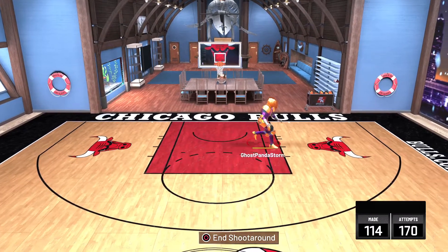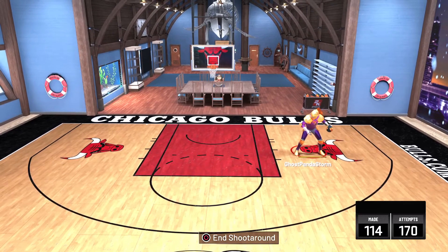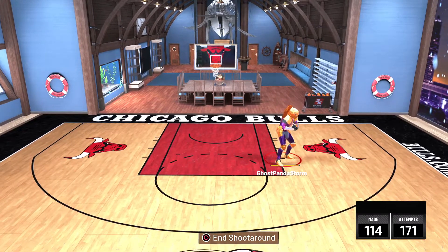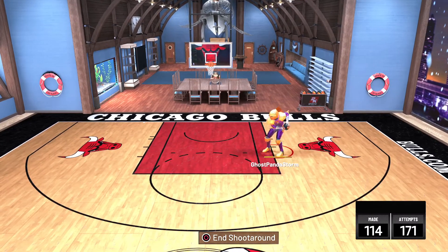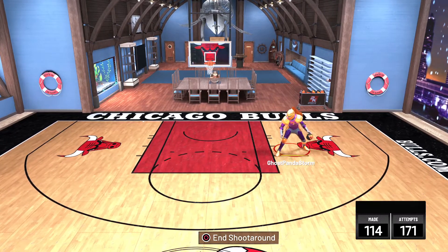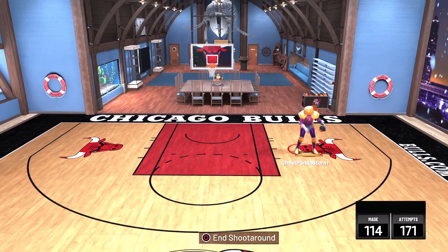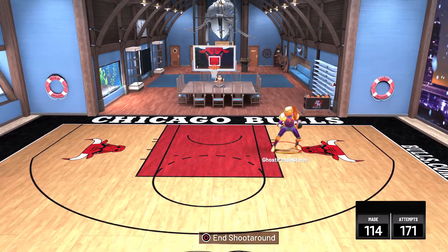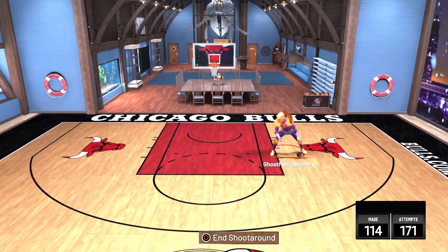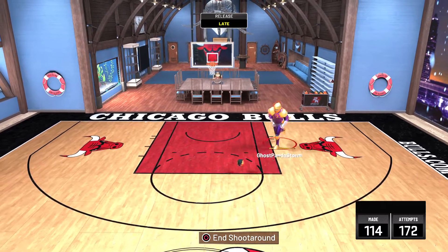But if you want to do a skyhook — or the Shaq hook or whichever hook you have — make sure you're close enough to the basket to pull it off. Once you get that nailed down, you'll be pretty much unstoppable, especially if you've got some length. Definitely take advantage of post moves — not just the hooks, but the post fades as well. A lot of players don't do that as much anymore, so it can make you pretty unstoppable if you're really effective and have a good rating.